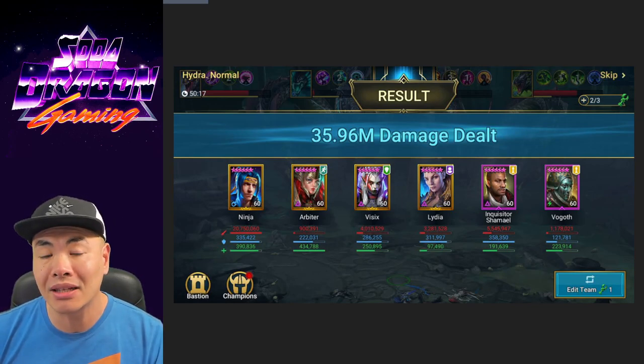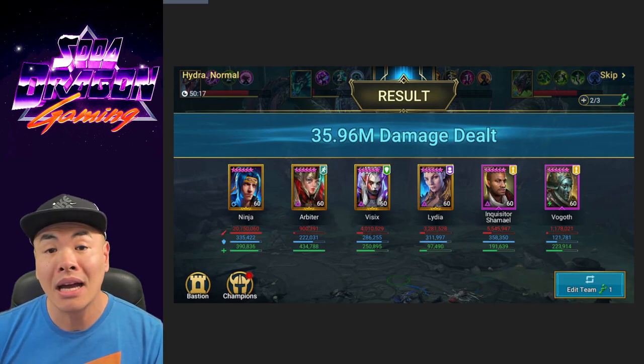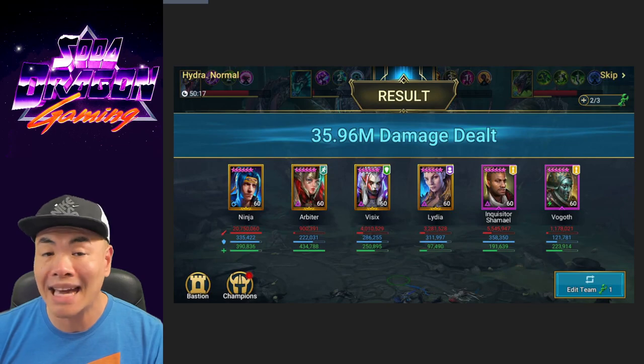Her A1 — yes, we cannot turn meter decrease any of the Hydra heads — but still, all her skills have pretty good damage multipliers and all that damage adds up.